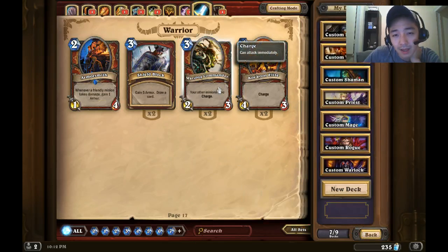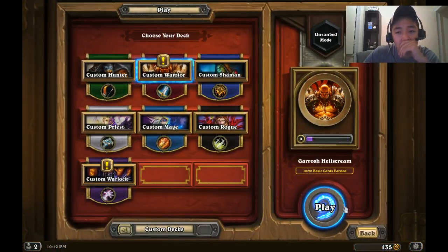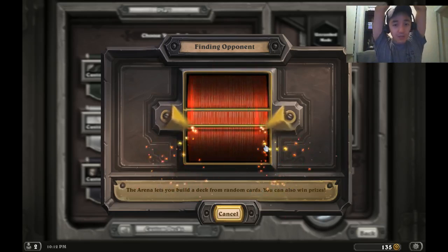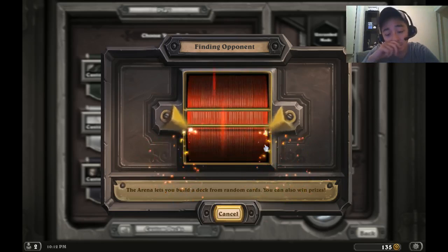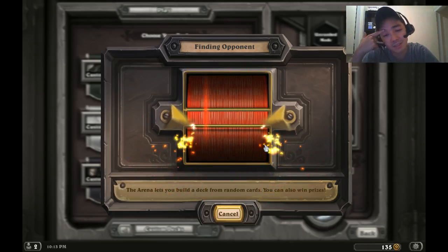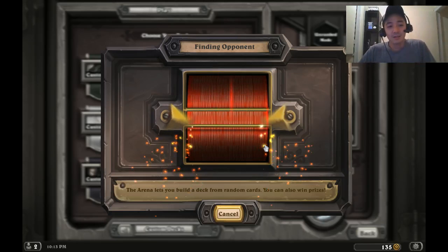Oh, that's such a good card — it can attack immediately and all your other minions have charge. We're gonna play about two to three games just to show you the game. A lot of people have already signed up to win the beta key, so good luck to all of you. We'll be announcing the winner on Friday morning. We kind of purposely did that because we figured if you got it today you'd be playing all night, so Friday's a good day.